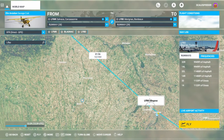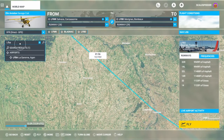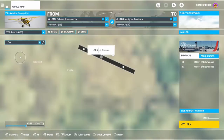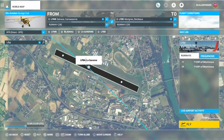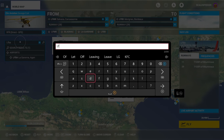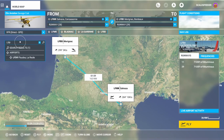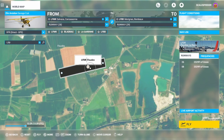Then we've got LFBA. We search for LFBA, click on it, and click add. There you go. It's quite a flight plan but you can see it's got a few wiggles in it. And then the last touch and go is LFDR — we find that, click on it, and click add.